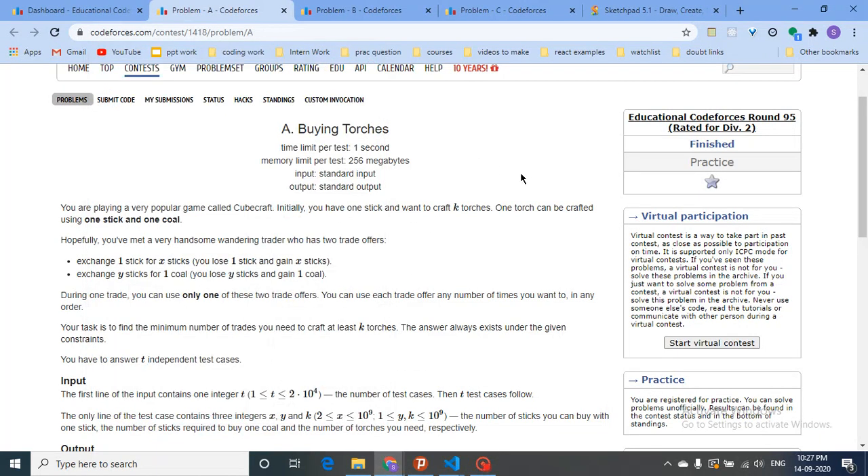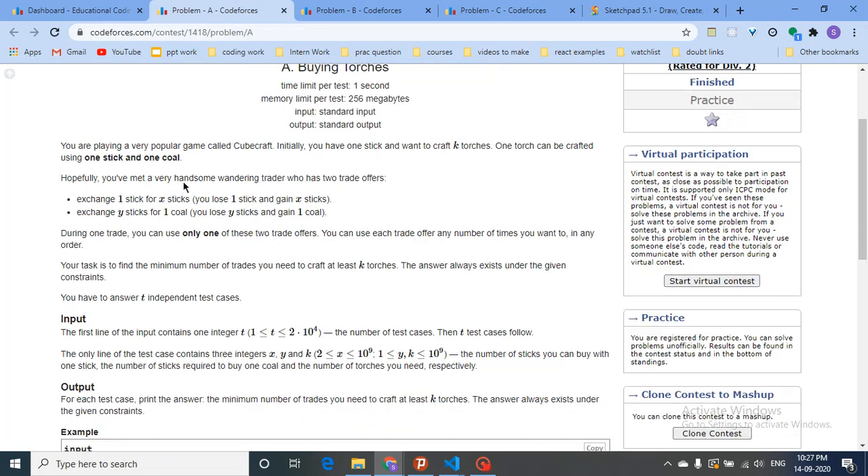Today we're going to discuss problem A from the latest educational Codeforces round 95, named 'Buying Torches'. Unfortunately this contest became unrated due to some reasons, but the questions are very good. So let's discuss them one by one.